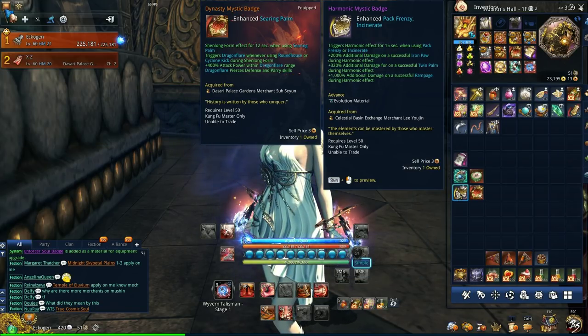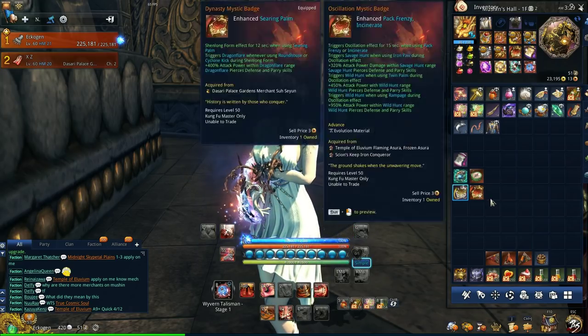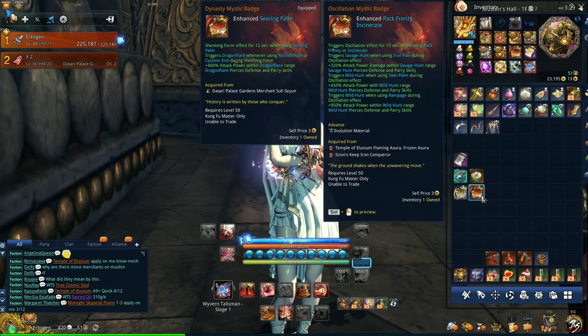Mystic Badge is up next, so Harmonic would be your first step. Once you can get your hands on Legendary Tier, then Oscillation is the next one. The best in slot is the Escalation Badge, and that's from Scarlet Conservatory, aka ET.